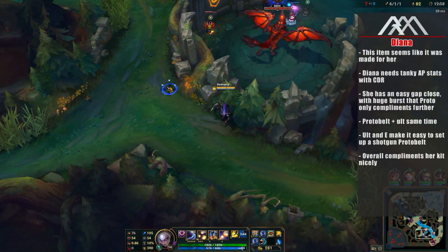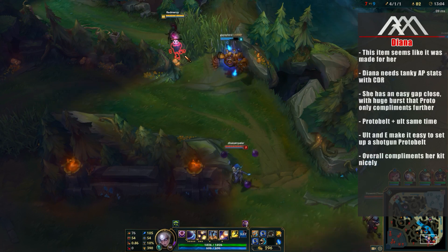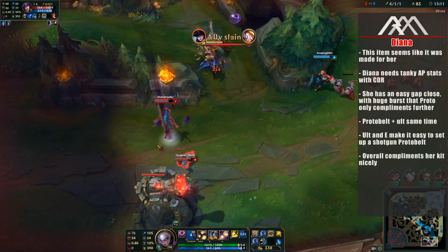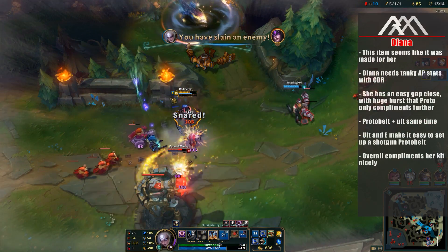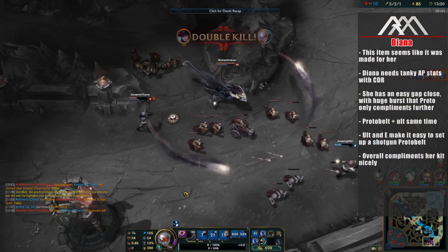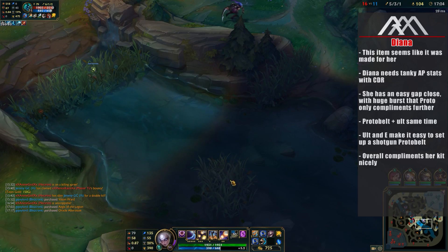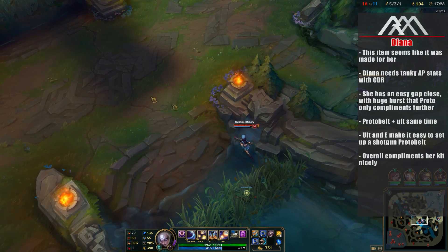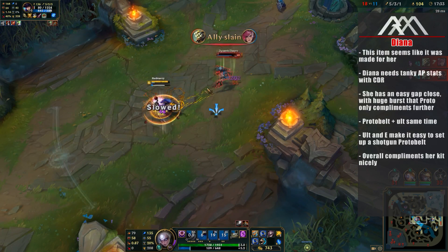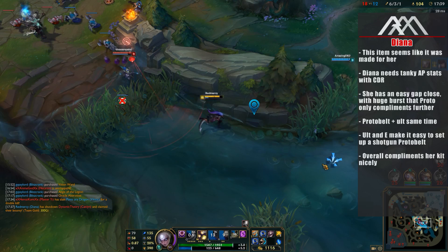It almost feels like this item was made and designed for Diana, because Diana is a bruiser AP assassin type champion, where she wants to build somewhat tanky, but she obviously still wants to build damage, because she also plays like an assassin. Luckily for her, the Proto Belt gives her the best of both worlds, while also complementing her burst already. She has her ultimate, which is a fantastic and easy gap closer, which can set up for a shotgun Proto Belt effect. 'Shotgun Proto Belt' — which I'll be using throughout this video — means essentially being right in front of your target, using the Proto Belt active effect, and trying to hit as many of those bolts as possible on your target. So naturally, using something like a Diana ultimate to get right in front of the target and then use the item will increase your chances as to how much damage the item will do to your foe.